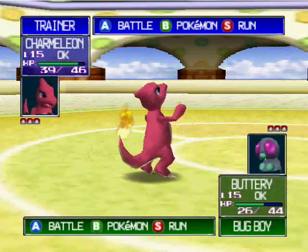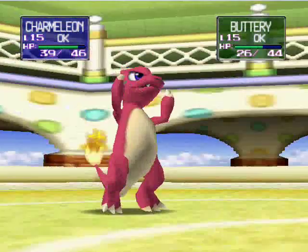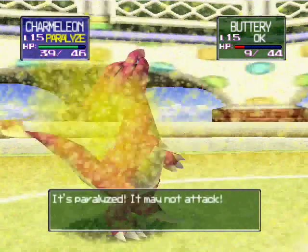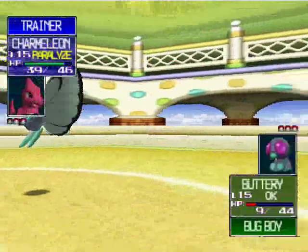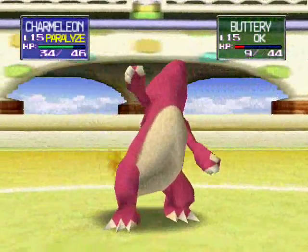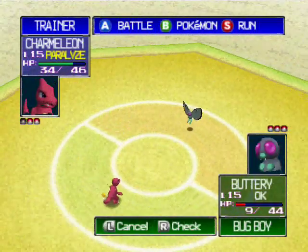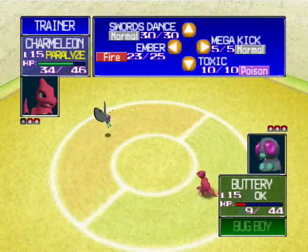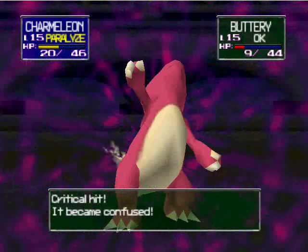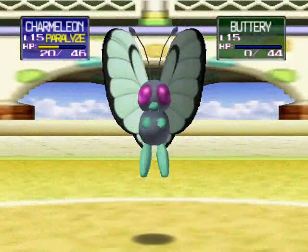Butterfree has nothing over Charmeleon — seriously, he's not going to be able to do anything. Let's use Ember again, or Hadouken as I like to call it, because that's exactly what it reminds me of. I actually need to get Caboose to do his Hadouken impression in one of his videos. Damn, Charmeleon is fully paralyzed. No worry though — try Ember again. Now I'm paralyzed and confused, but I still got it off. Butterfree's down.